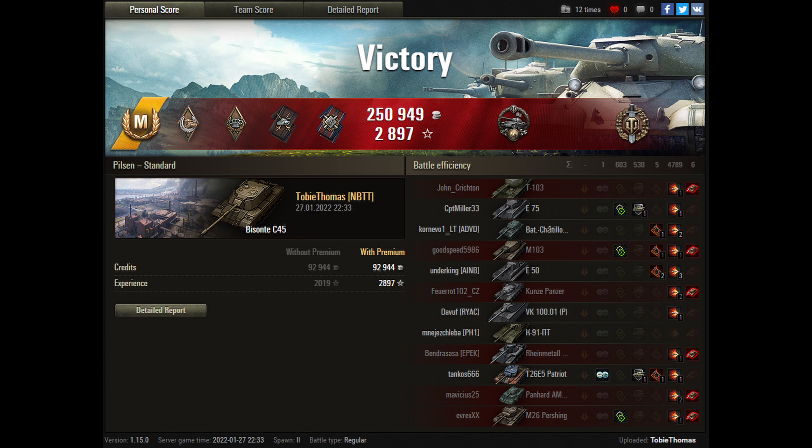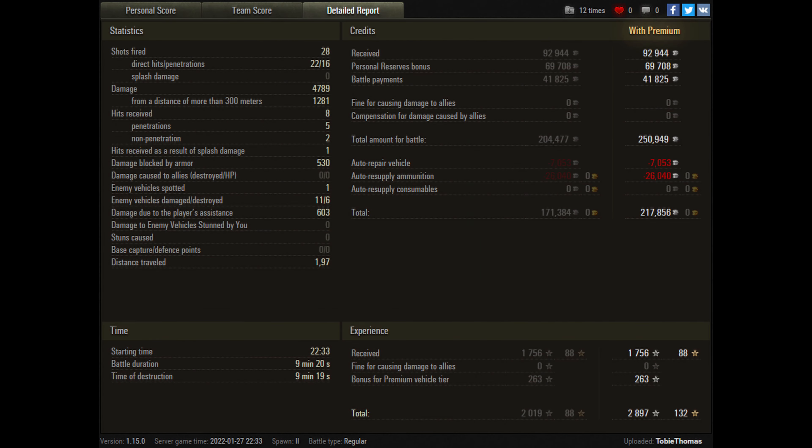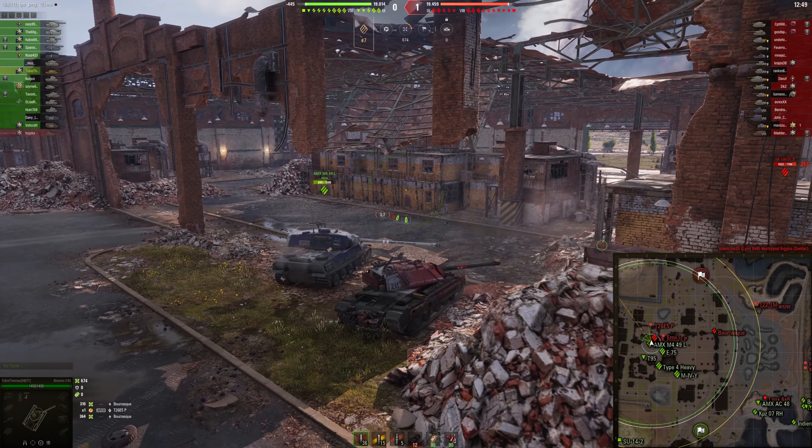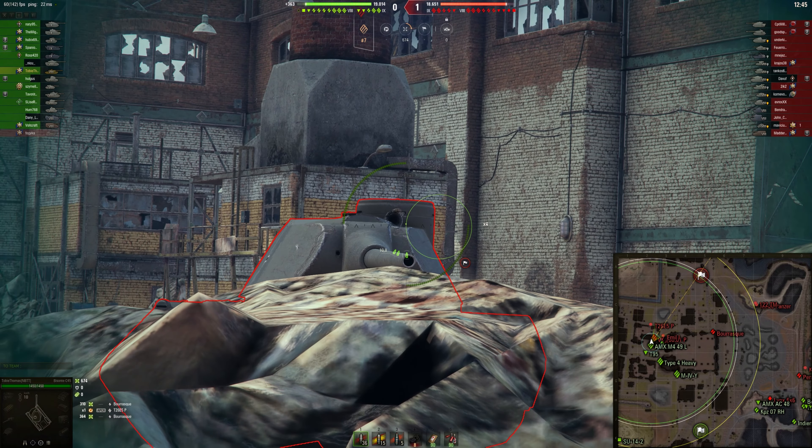Toby has some excellent results this game — getting an Ace Tanker, the Spartan award for ricocheting a potentially killing shot, and a Top Gun. The main highlight is the amount of damage: nearly 5,000. That goes nicely alongside 1,750 base experience for facing multiple higher-tier opponents and getting many kills, which is a large contributor to base experience. He also earned quite a few credits — with a premium account, over 200,000 credit profit.